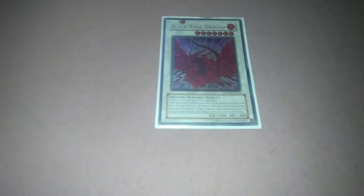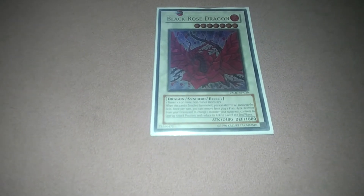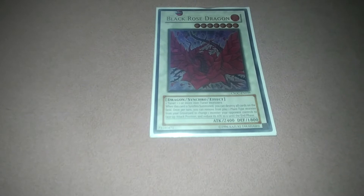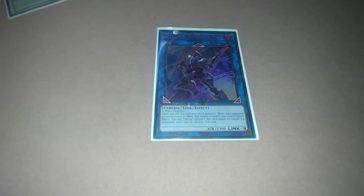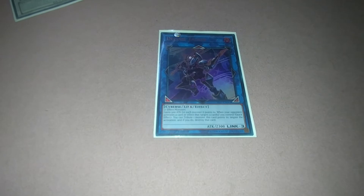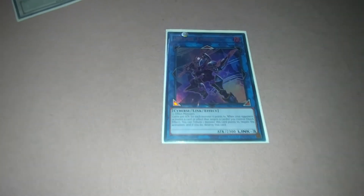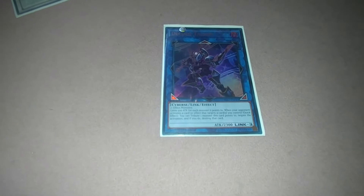My favorite dragon is Black Rose Dragon — when synchro summoned, you can destroy all cards on the field. Most likely you just blow up the entire field. The only link I use is Decode Talker, because there are easy ways to link into it and if you have the chance you can synchro. I don't use xyz in this deck because I prefer to synchro since there are more synchro monsters available for Black Wings than xyz monsters.